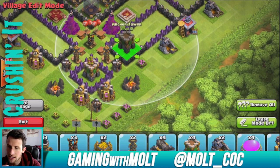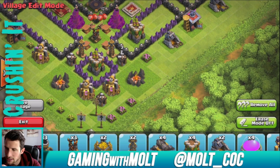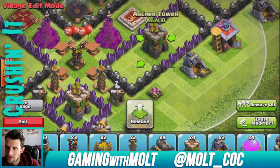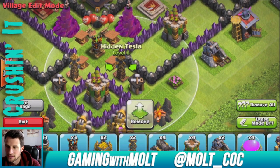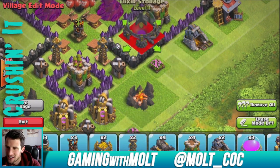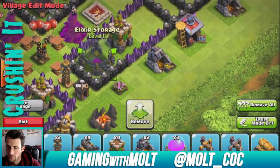Let's put an archer tower right here. I'm going to scoot the archer over a little bit so that the hogs will go from this archer tower to this tesla and then straight up into those traps. We're going to put that right there. I'm looking at my design over here on the left.